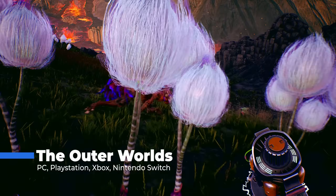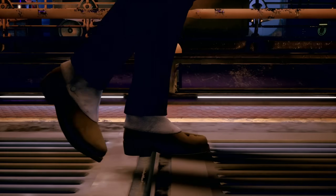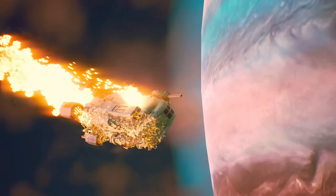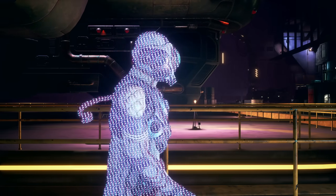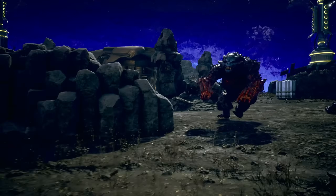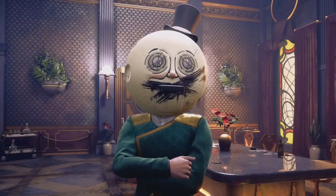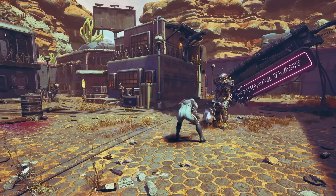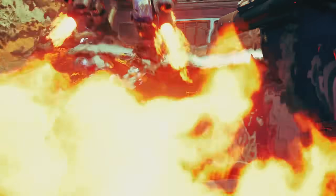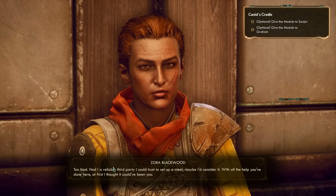The Outer Worlds delivers an open-world RPG experience that feels like a throwback to classic Fallout games with a vibrant spacefaring twist. Developed by Obsidian Entertainment — the minds behind Fallout: New Vegas — it offers a world full of quirky characters, sharp dialogue, and player-driven choices that shape the story. Instead of one sprawling map, the game spreads its open world across multiple planets and space stations, each with its own ecosystems, factions, and stories to uncover. Whether you want to be a charming con artist, a brute who solves everything with a shotgun, or an engineer obsessed with tinkering, the game supports your playstyle. Your choices matter not just in dialogue but also in combat encounters and faction relationships, and there's always more than one way to complete a mission — through diplomacy, stealth, or chaos.